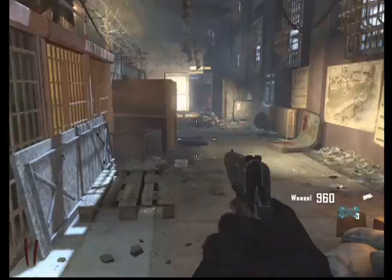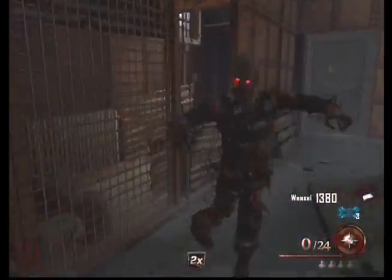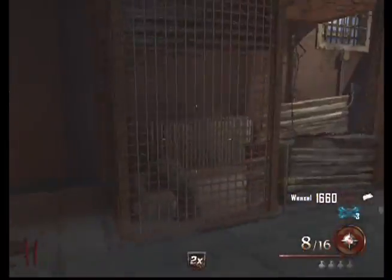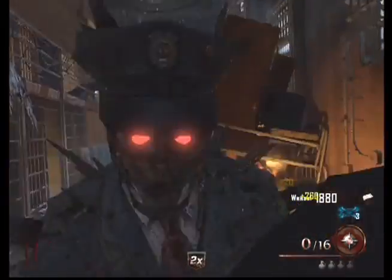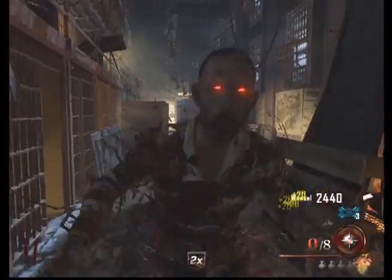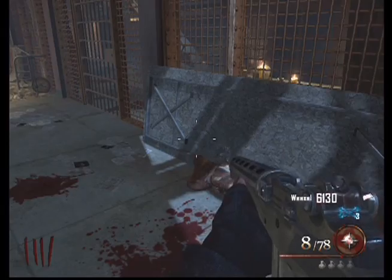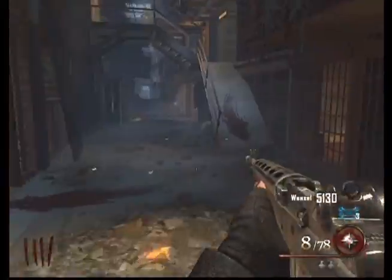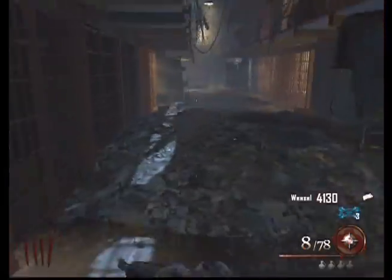I didn't go down until round 25, which is pretty good. You see me going for double points, trying to maximize my points before I leave the spawn area. Maximizing your points before leaving the spawn area is crucial to your progress throughout the entire map — when you make more points it really takes a lot off your shoulders. You aren't as rushed to keep bullets going into zombies.